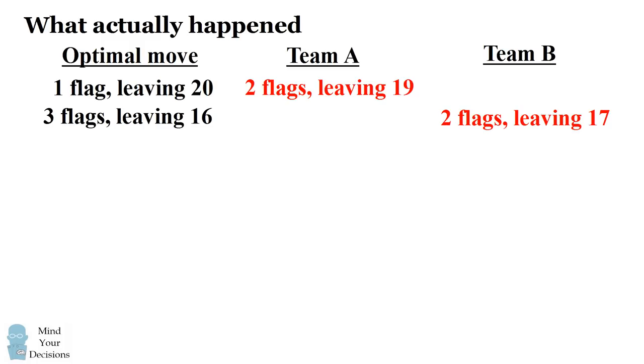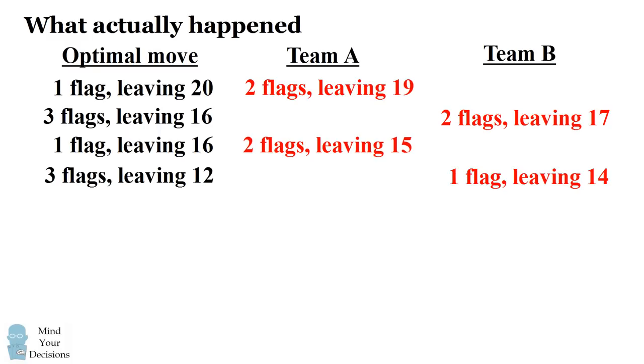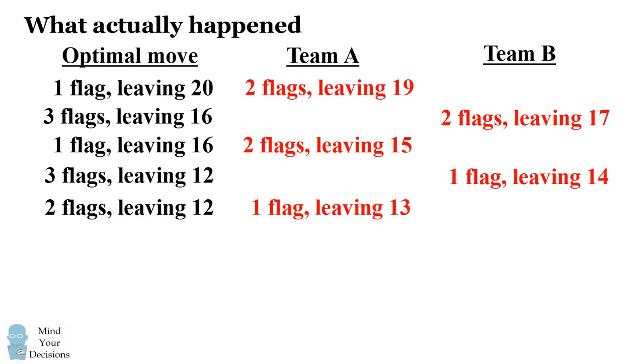This gives team A an opportunity to redeem itself — they can now pick up one flag and be in a winning position. What they did instead is they picked up two flags, leaving 15. So now team B, if they picked up three flags, they'd leave 12 flags for team A and be able to win. But team B made another mistake: they picked up one flag, leaving 14 flags for team A. Team A could pick up two flags and be again in a winning position, but they made another mistake and only picked up one flag, leaving 13 flags.